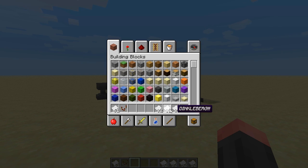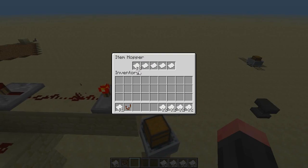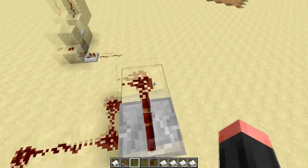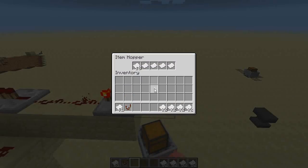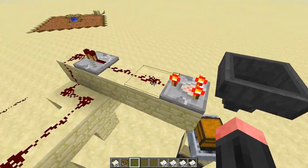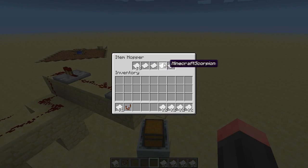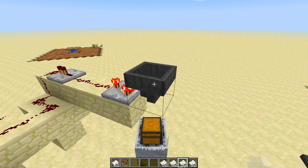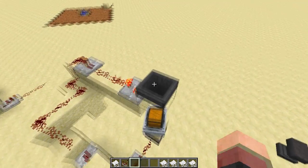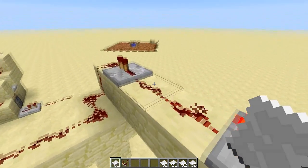The most important part is the thing that checks if it's the right password or not. I got this system from Reddit, and I also use a system Sethbling discovered - when you name these papers, they do not stack when they're not the same. So 'dinglebrook' and 'pineapple' do not stack. That's what I use here, because this is a redstone comparator, and when there are 23 or more items in this hopper it will output a signal.